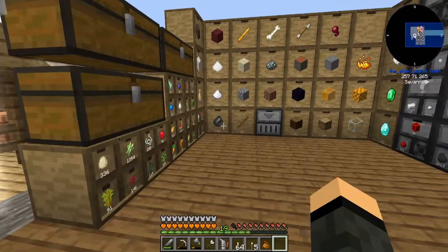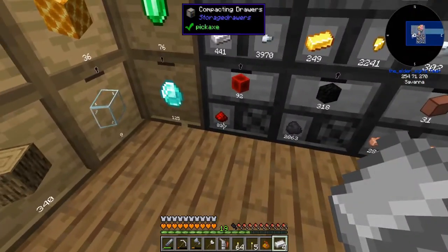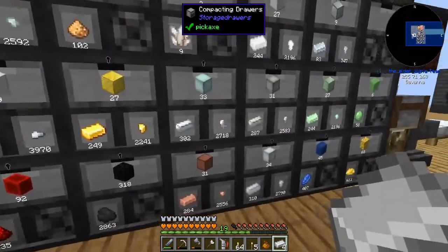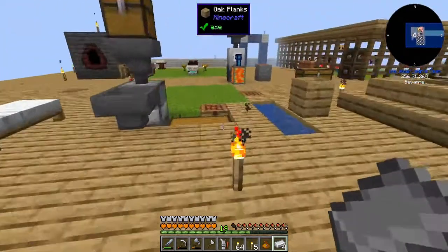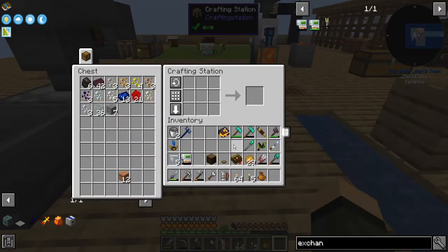Four iron, two diamonds, two lapis, redstone — for the exchanging gadget. I think that's a thing. And then two lapis. I can probably use that cyclic battery to charge this.